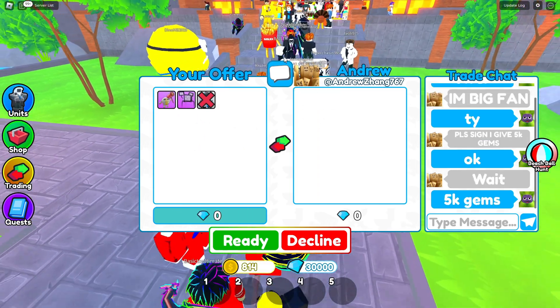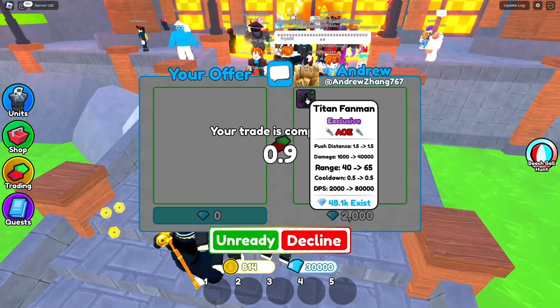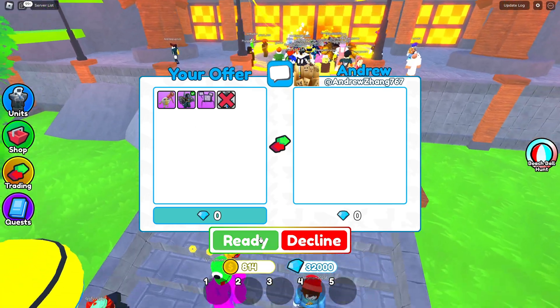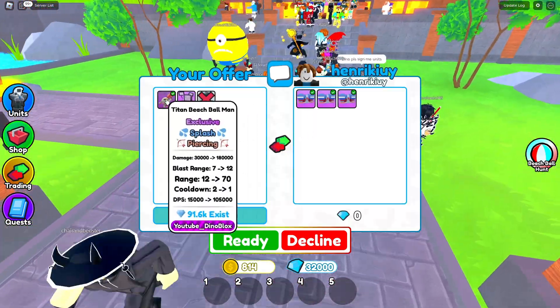A guy offered 5,000 gems if I sign his units — but then he changed his offer and is giving me 2,000 on his Titan Fan Man. I'll take it! I go to my inventory, sign the unit, and there's the Titan Fan Man. Now we need to sell this beach ball.